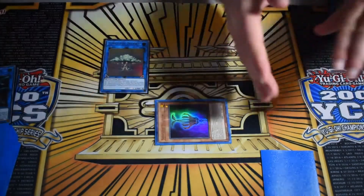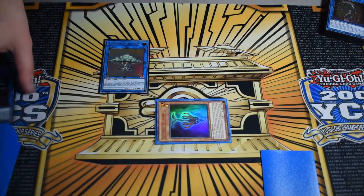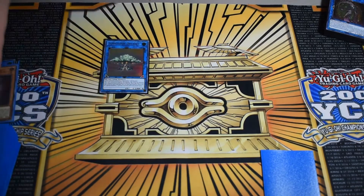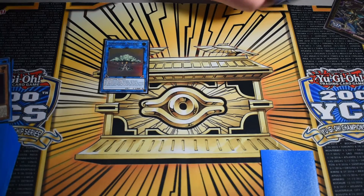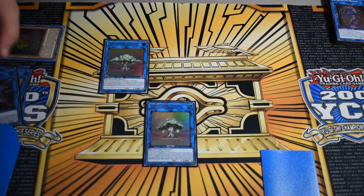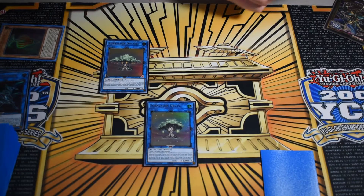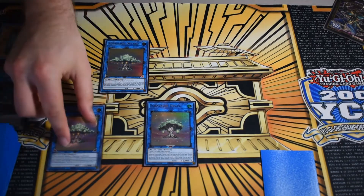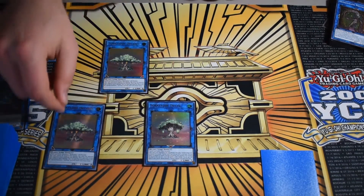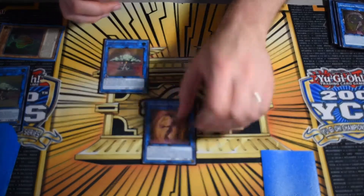Note: if you're using the Brave package, keep everything to one side since you need both zones the link monster points to — don't clog zones. Then link Sun Seed Shadow away into a second small Dryas, and activate Sun Seed Shadow's effect in grave — banish it as cost, target the link-two big tree, and special summon an additional one of the same name with effects negated. This is purely for link climbing.